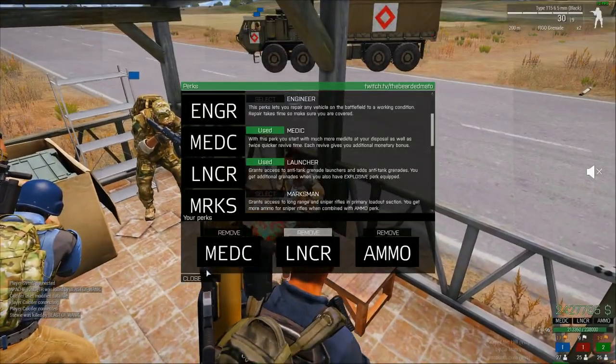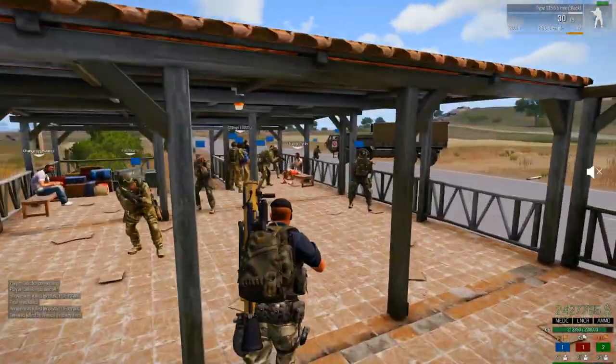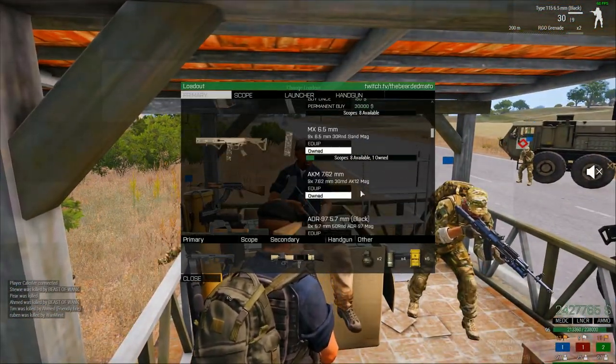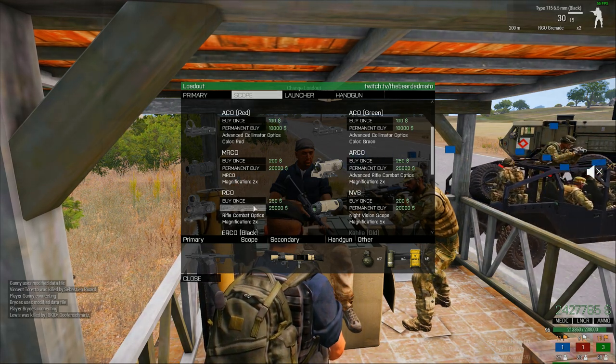Let's go through some facts. The Type 115 is completely fictional and has no direct real-world counterpart. However, the concept behind the design is strikingly similar to the real-life QTS-11, which is a Chinese military gun implemented in 2015, which fires 20-millimeter air burst shells.